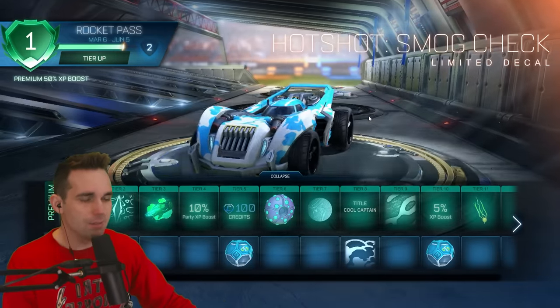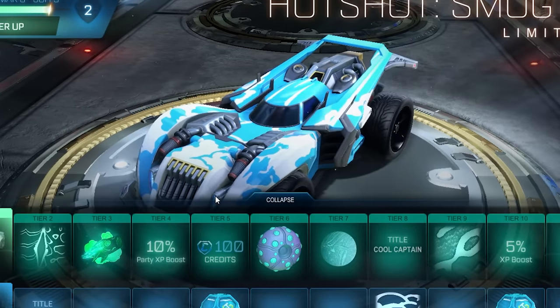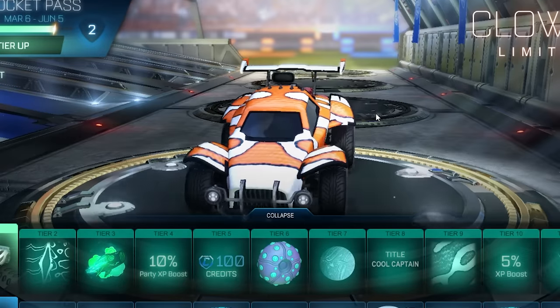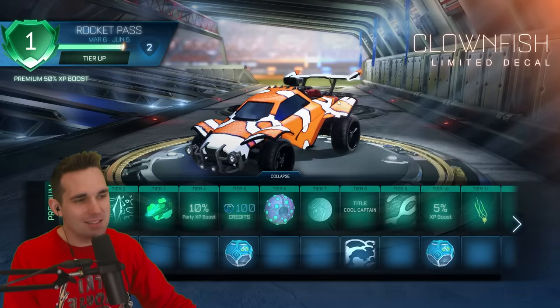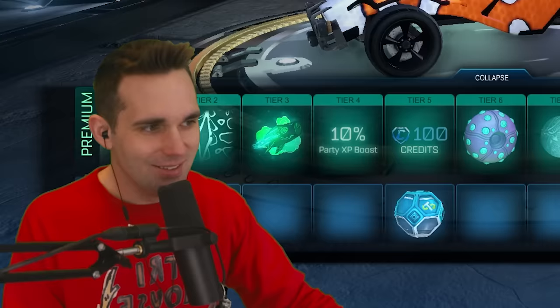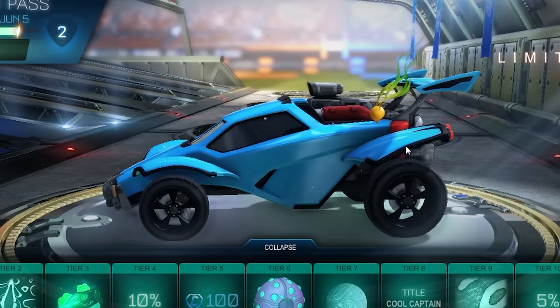On the free tier we've got the Hot Bro decal — they're always throwing in decals for the Hotshot. It's not a bad decal, but it's the Hotshot. Tier 9 we got the Clownfish limited decal. I'll put that in B tier, B-minus tier — I wanted to say C but I felt bad.